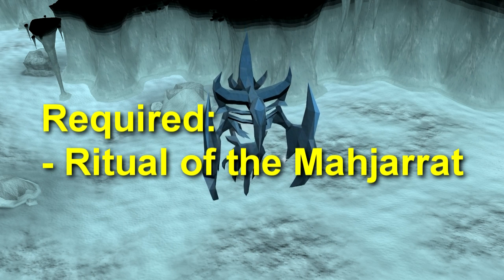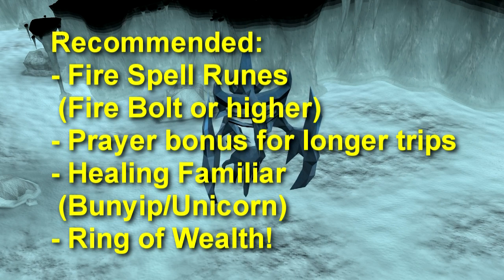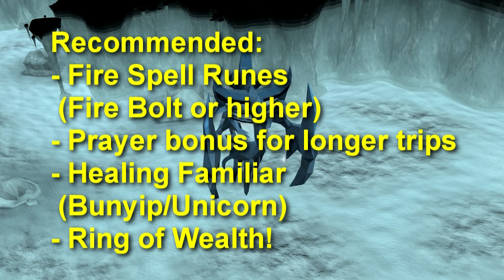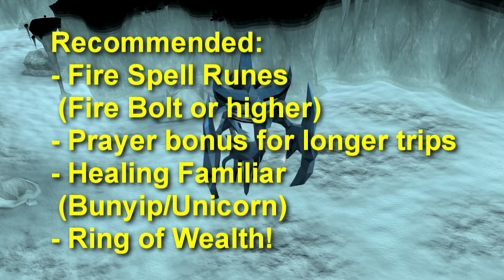The first thing you absolutely have to have done is the Ritual of the Mahjarrat quest — if you haven't done that, go do it first and then come back. Things I'd recommend taking are Fire Spell Runes at the highest level you can use, because Glacors are weak to Fire Spells. You can use melee if you want — I'll go over that later. A high prayer bonus might help you last longer, the elite mage void set would be good if you have it, a healing familiar such as a bunyip or unicorn, and a Ring of Wealth to make your trips more profitable and give you a better chance at the steadfast boot drop. The reason I take a Ring of Wealth over a Seer's Ring is because the Glacors already have quite low mage defence, so you can substitute those stats for a better chance at better drops.